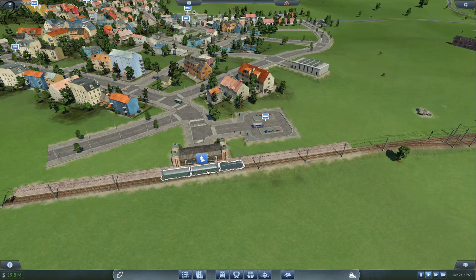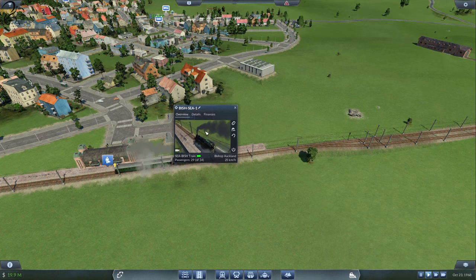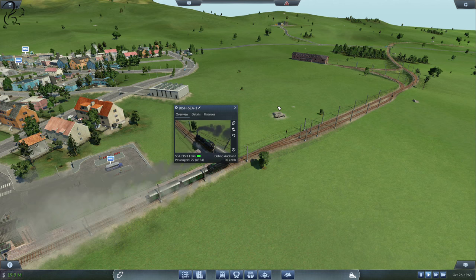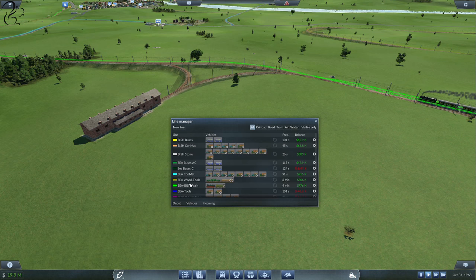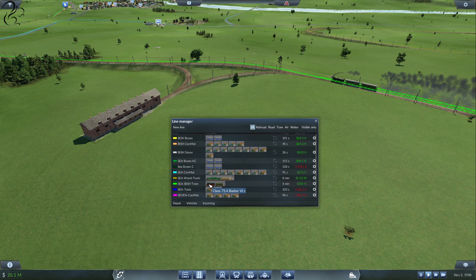Another thing we can do is make this train longer. He's got a bunch of people in there. Sadly there's no way to upgrade this without bringing them into the depot — the moment you bring him in is the moment he throws away the passengers. It's a bit of a pain. The line is the light green one — we can see it's a Class 75 with a couple of Donna Busch carriages. So we'll go to Locos, find the Class 75, and we want Donna carriages.